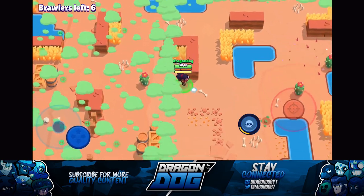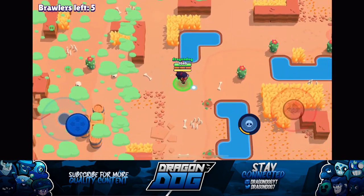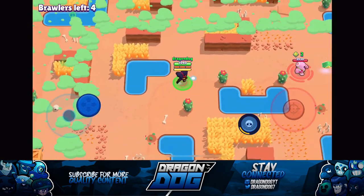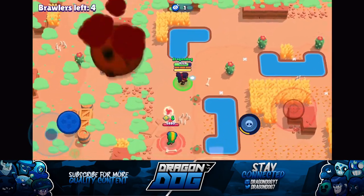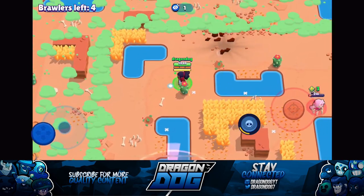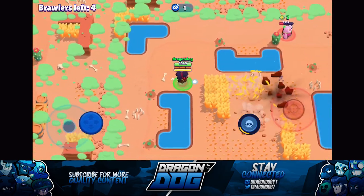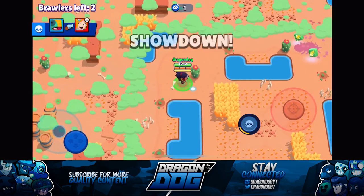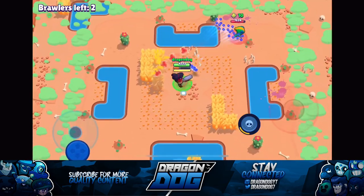You will have 20 seconds to actually kill the opposing Shelly before her next Band-Aid becomes available. So bait the Band-Aid — once it's baited, she'll have full health but she won't have that extra Band-Aid health. That means you can go all in and take her out before she recharges. Also in Brawl Ball, if someone scores a goal and everyone resets, the Band-Aid for Shelly also resets.